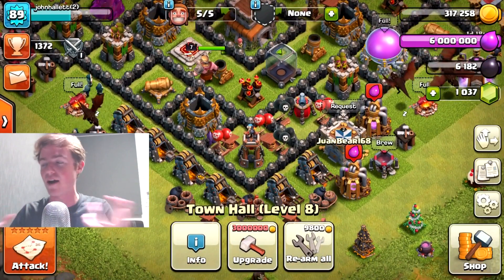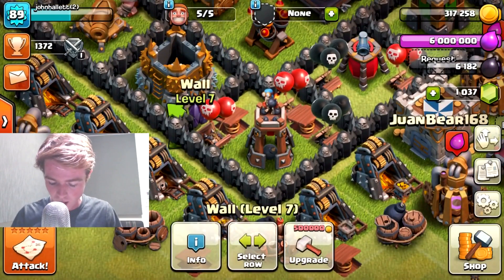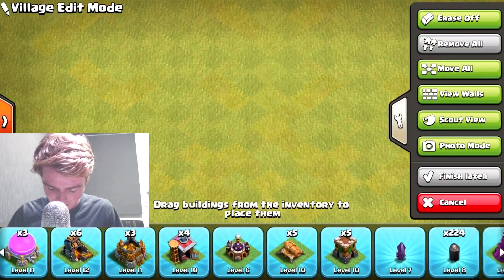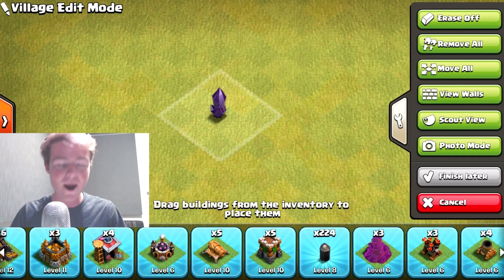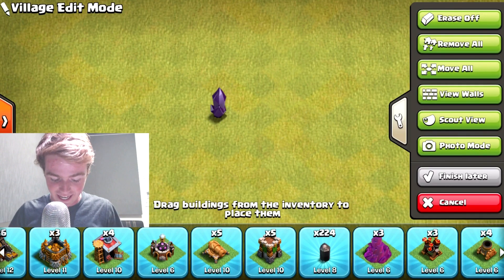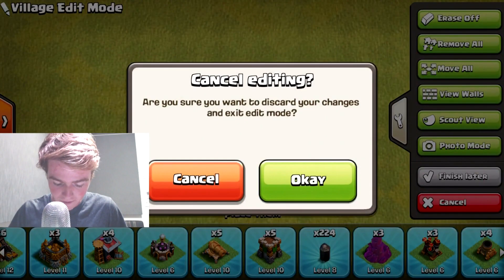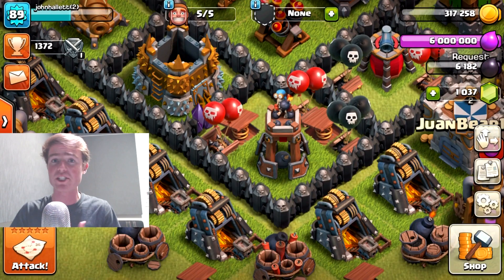Today is going to be a really important video for this series because we are literally one wall away. I'm going to double check - yes, we are literally one wall away from upgrading our entire walls to the max level. We literally have one more to go to get that 225. That's only 500,000 gold, so it shouldn't be too bad. We've got 317 right now, so we're going to jump into some raids.